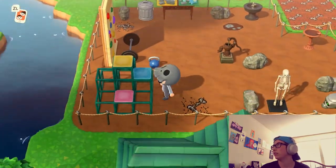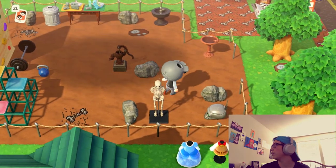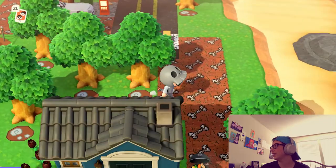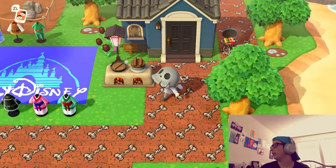It has some clay stuff, a rock wall, workout stuff, a playground. Found a skeleton. Down here is Wolfgang's house — he's pretty cool.